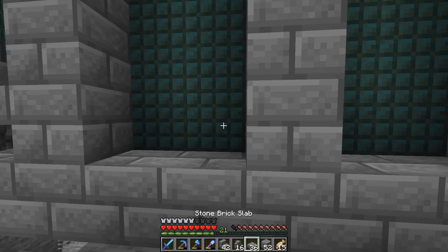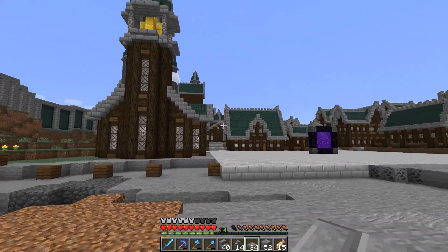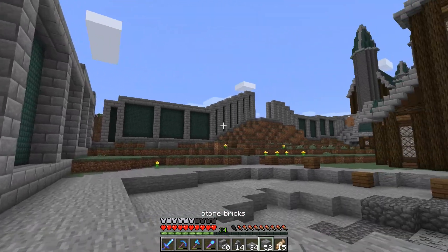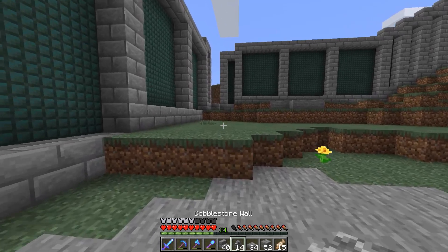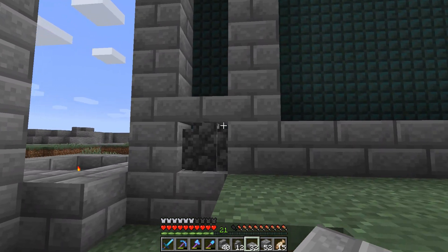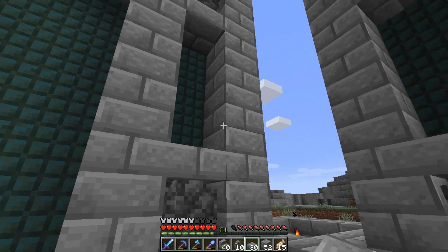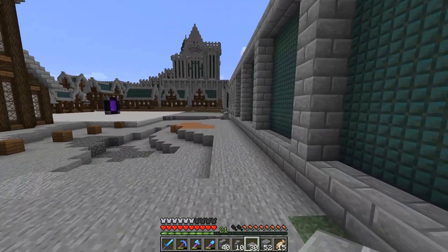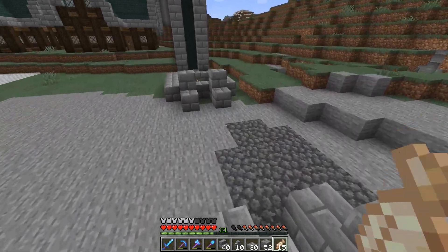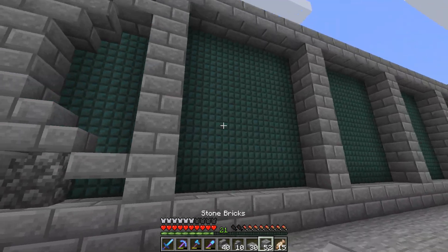I'm going to guess it'll take me about an hour to do both sides. The little one-wide sections are super easy — just a cobblestone wall and a slab, just like that. The wider five-wide sections will take a little bit longer. I'm leaving spaces for the towers and the gate, because those will have to be designed a little differently. But anyway, I've got a lot of wall detailing to do, so I'm going to get back to it.